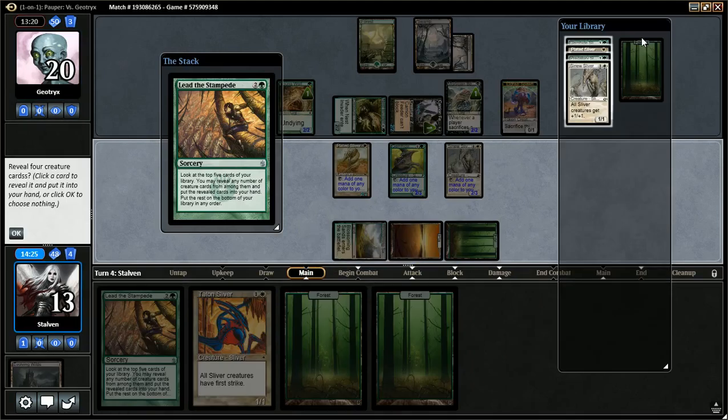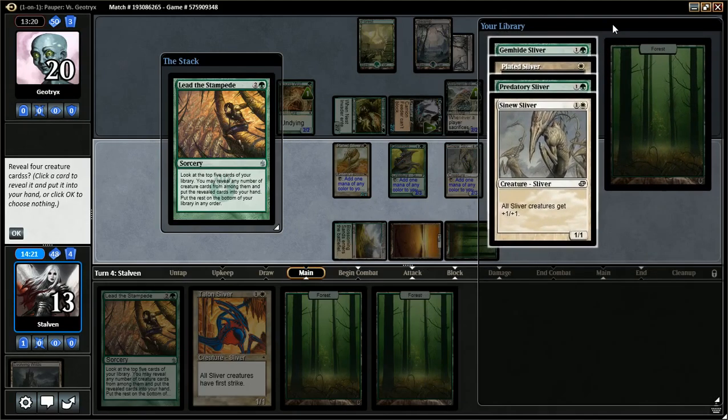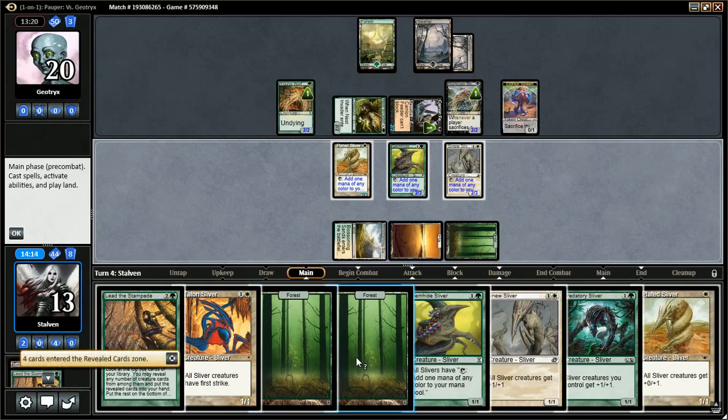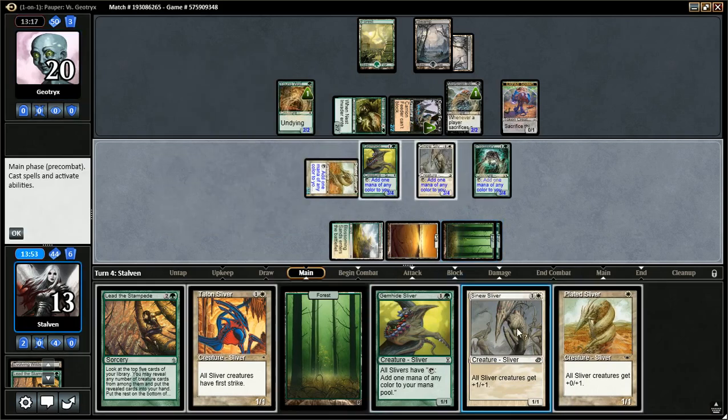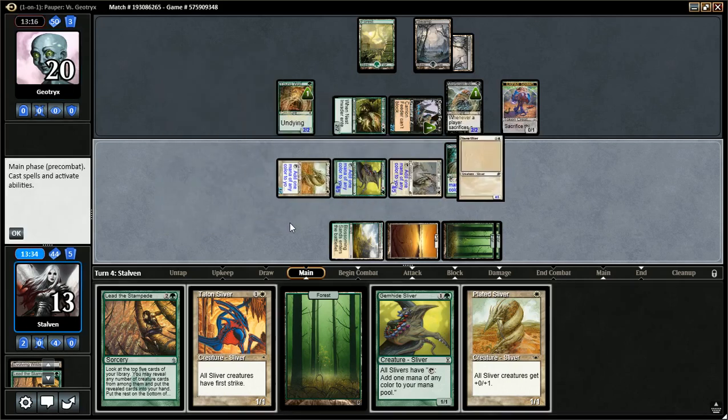Let's see what we draw — hopefully some Lords. We got two Lords, actually. We get all these — nice. So we play Forest, get to play two creatures. I'm thinking Lords. Actually, maybe a Lord and a Talon Sliver. Definitely going to play a single Lord, and since Echoing Decay exists, I'm going to play Predatory Sliver. Now I need to decide between Talon Sliver or Sinew Sliver. If I place another Sliver, my creatures will be even bigger anyway. Let's just place a Sinew Sliver, build up the team, and pass the turn.